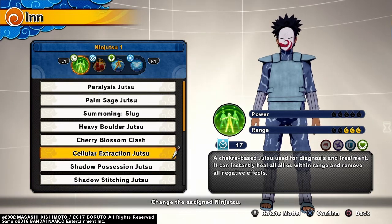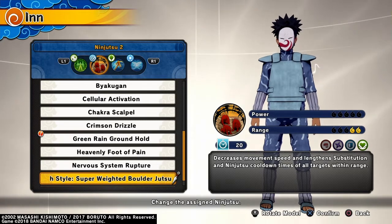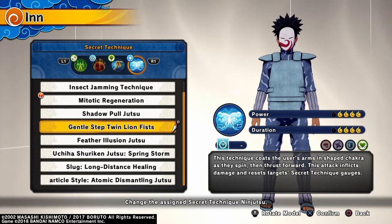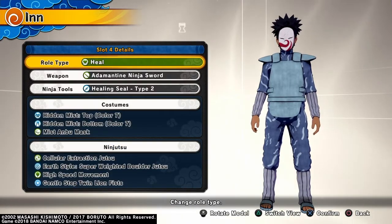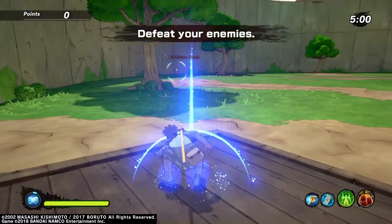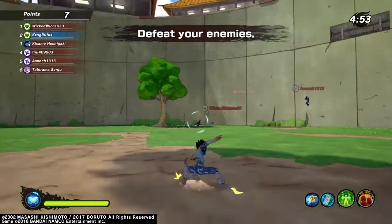The accessory is the Mist Anbu Mask, which has the accessory skill Back from the Brink, shortening wait time before respawning. For ninjutsu: Cellular Extraction Jutsu with a 17-second cooldown and range 8 out of 5; Earth Style Super Weighted Boulder Jutsu with a 20-second cooldown and range 2; High Speed Movement with a 20-second cooldown; and Gentle Step Twin Lion Fists with power 4 out of 5 and duration 4 out of 5. The build name will be in the title or thumbnail. Hoping this one's good — the last one Z Kid sent me I gave a six.